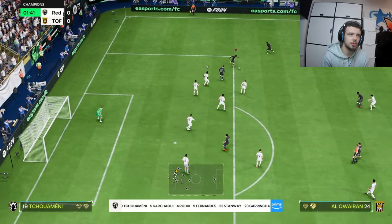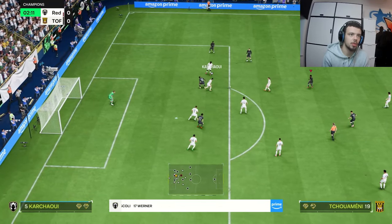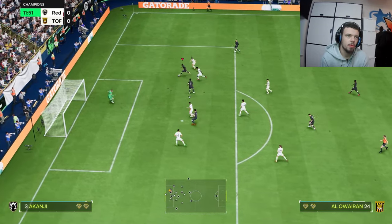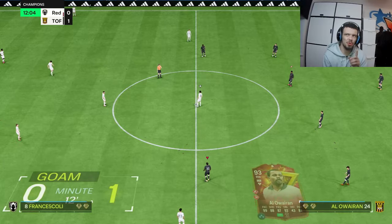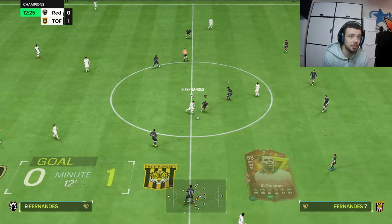Seems like Tchouameni is on him. He evades tackles pretty well, I'm not going to lie. Saeed — near post, there we go. Nice finish there, good dribbling as well. Very, very nice dribbling. I don't know if he has technical — I need to check after this game, but he's very slick on the ball.